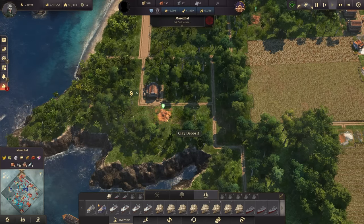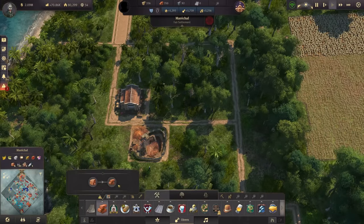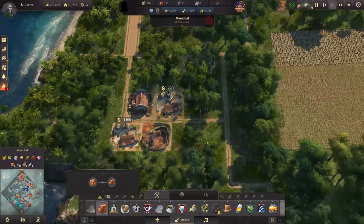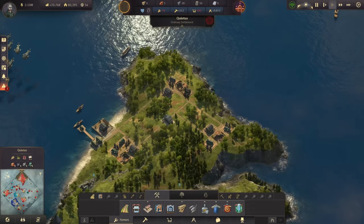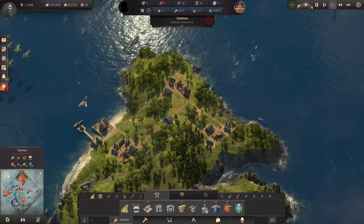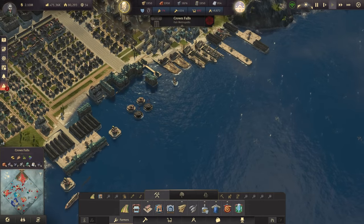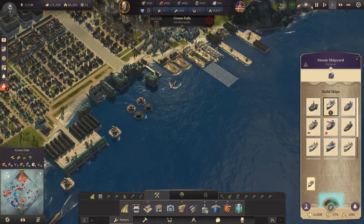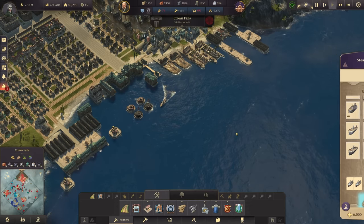We'll boost that further. I will also need a trade road — just like what we have in Crown Falls. The island right in front of it is Quietus, which is just producing. Now that I think about it, Quietus actually has a ruin over there, so we might get some stuff from there and also build some more cargo ships. Just a very good coincidence that we were close by.